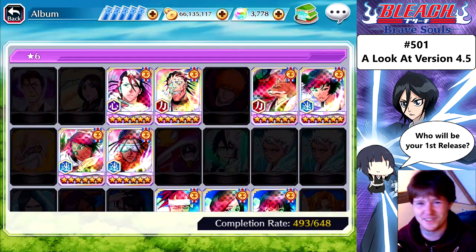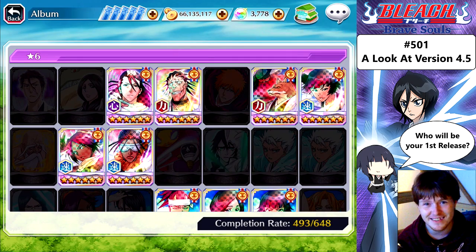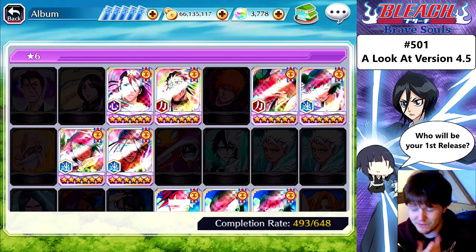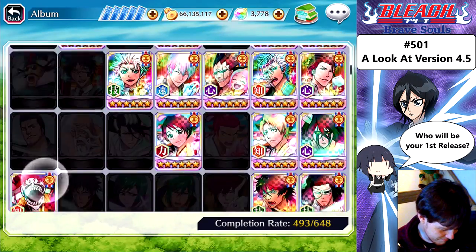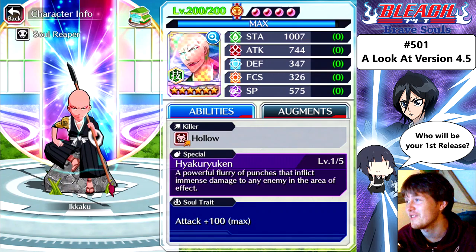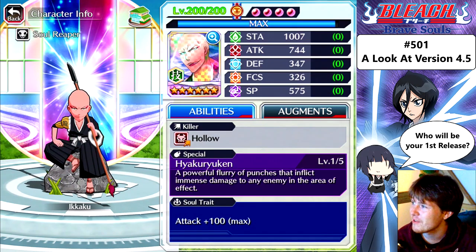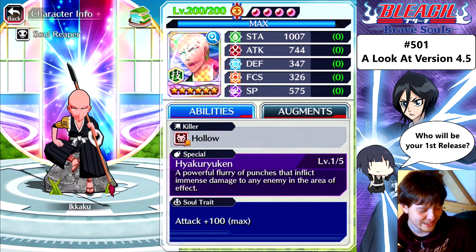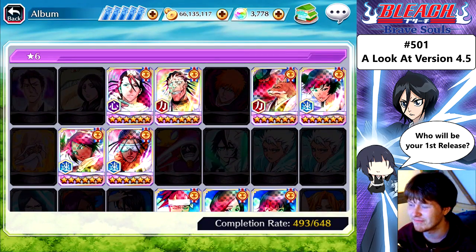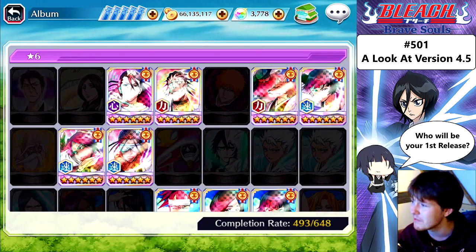I'm just basically looking at character stats — it's interesting to me. Let's look at Ikaku. Oh my goodness: 744. But you have to keep in mind it's because of the assault rate, so it's basically 644. Stamina: 1007. Attack: 744. Defense: 347. Focus: 326. Spiritual pressure: 575. If there's a particular character's 200 stats you want to look at, even if you don't have the character, you can check it now. I think that's really cool that they've done that.